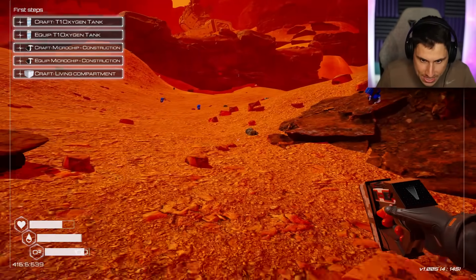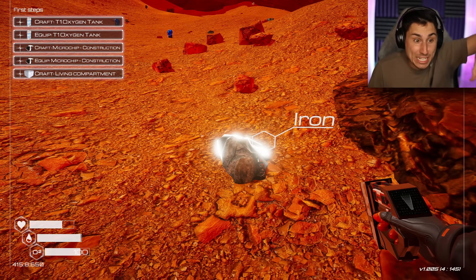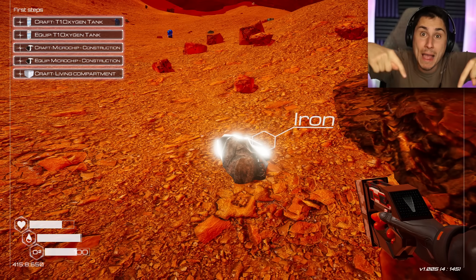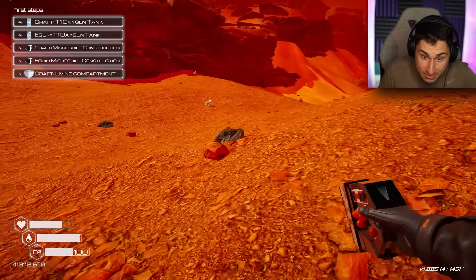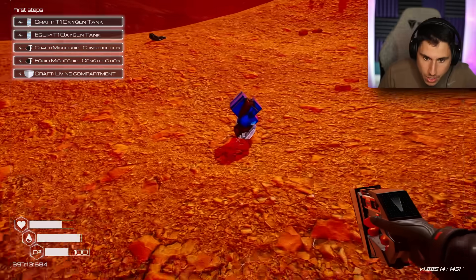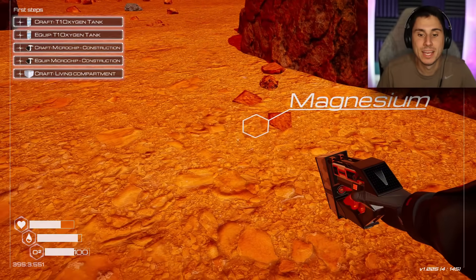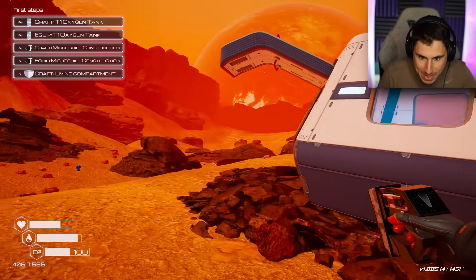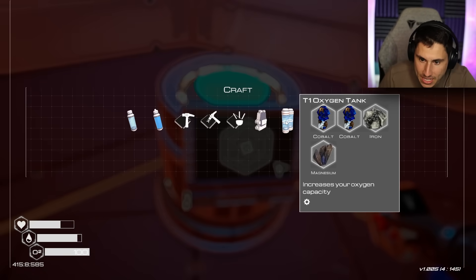Let's go find this magnesium. Is this magnesium? No, it's more iron. If you guys want to see more Planet Crafter on the channel, hit that like button and make sure you guys subscribe to the channel right now. I can make an entire series on this game — this is a lot of fun. Where the heck is the magnesium? Oh, this looks like it — magnesium! Now if I go back to the spacecraft and go to craft, I should be able to make an oxygen tank.